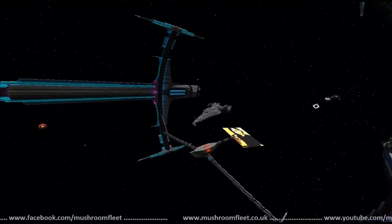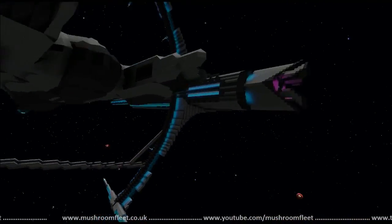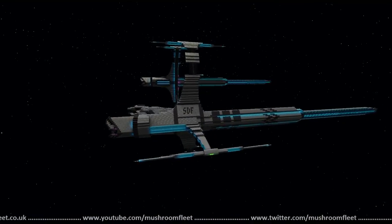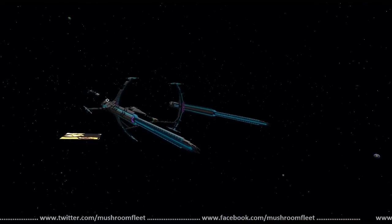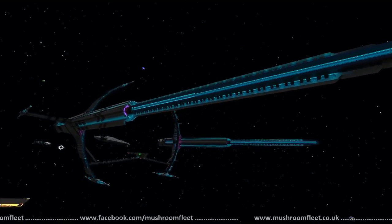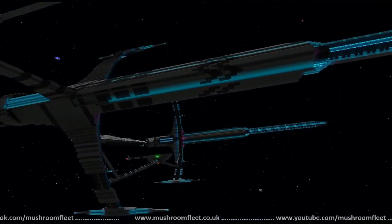It doesn't exactly have a name yet, but right now I'm calling it the warp ship. I made it so I can dock another ship onto it, so this ship will warp that ship wherever I want to go. It's a bit like warp rings — we've seen the warp ring concept before — but I like your style on it, it's a different style.